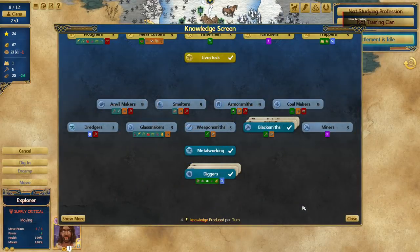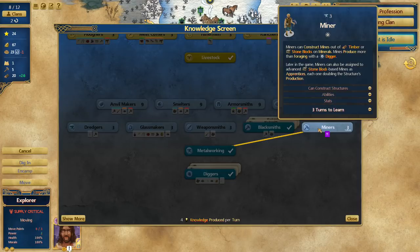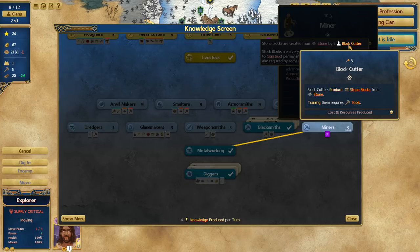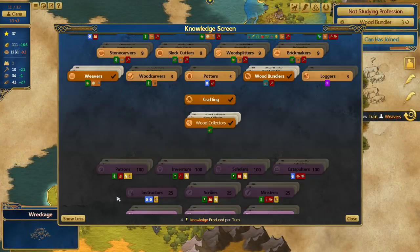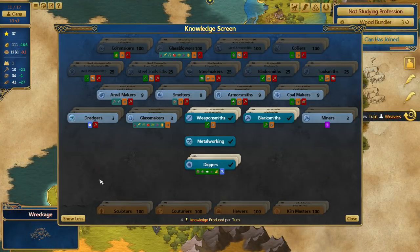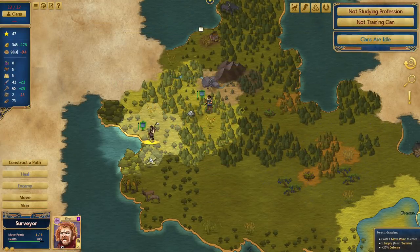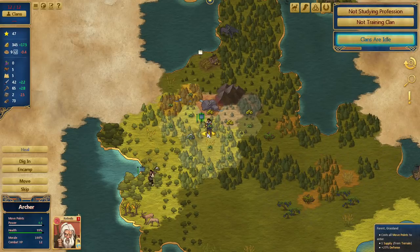You also have the knowledge tree, which is the research equivalent for At The Gates. As you progress through the tree, the only things to unlock are new professions. Each profession also has a number of upgrades to increase their efficiency. These professions are one of the key ways that At The Gates sets itself apart from other games in the genre. Some professions, like explorers, spearmen, or gatherers, turn your clans into free-moving units that can navigate the map in order to perform certain tasks.